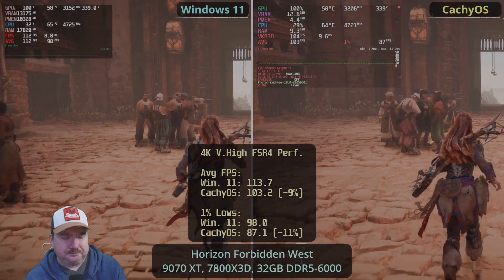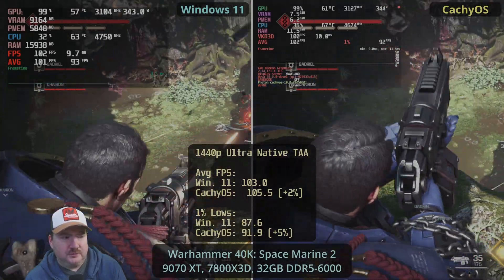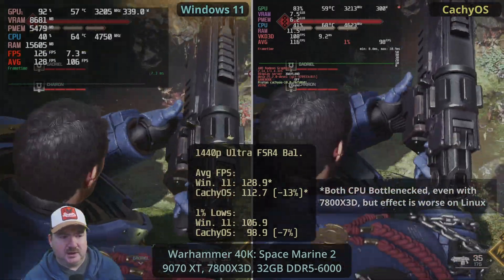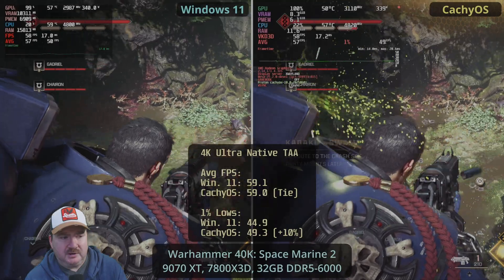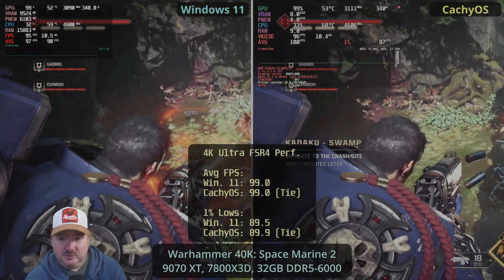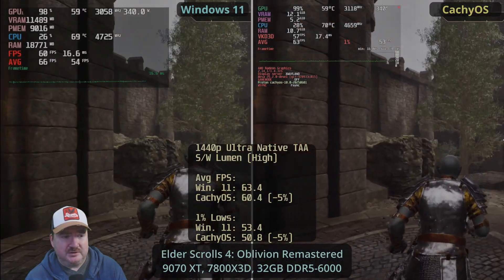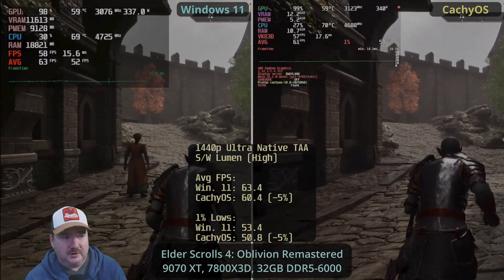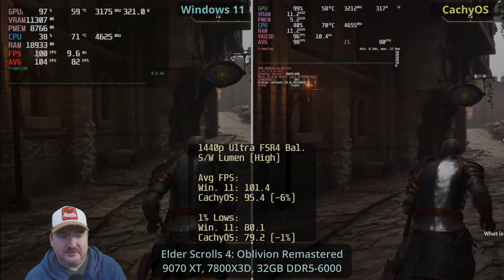Moving on to Space Marine 2 — very little in it, a very slight lead for Linux at 1440p native. When we turn on FSR 4 we see an issue with CPU bottlenecking, more pronounced on Linux for some reason. When we reduce that bottleneck at 4K there's nothing in it — in fact slightly smoother on CacheOS — and when we introduce FSR 4 it's one of the rare exceptions where FSR 4 makes no difference to the lead. In Oblivion Remastered at 1440p, a very good experience with just a slight lead for Windows 11.